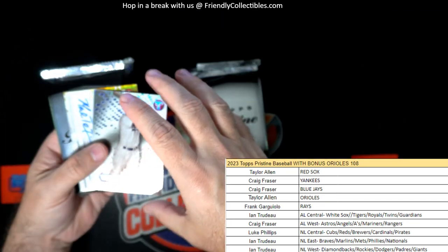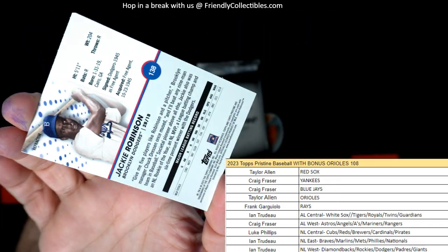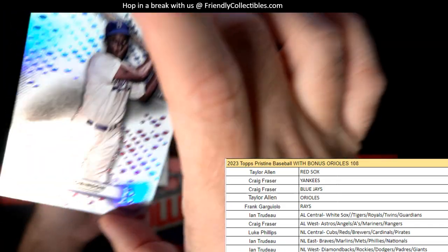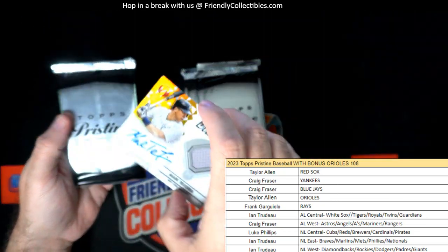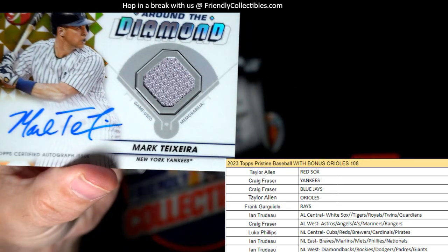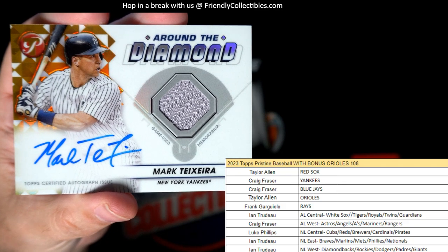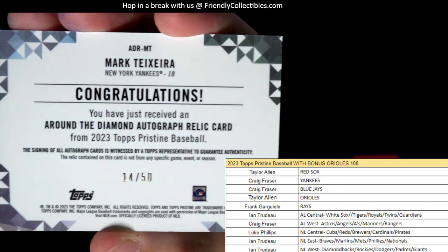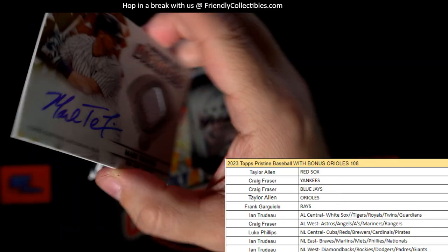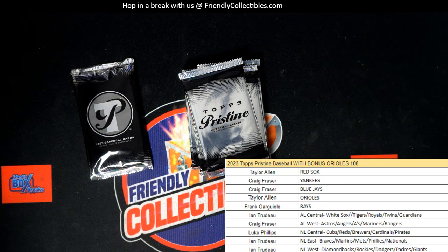Jackie Robinson right there — that one's cool, nice little Jackie Robinson going out to NT. Then we got an auto relic here — Around the Diamond, Mark Teixeira auto relic going out to Craig F, 14 of 50. Craig F, nice little gold coming out to Craig.